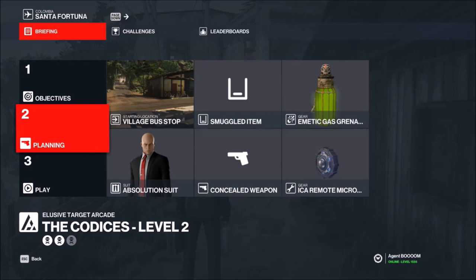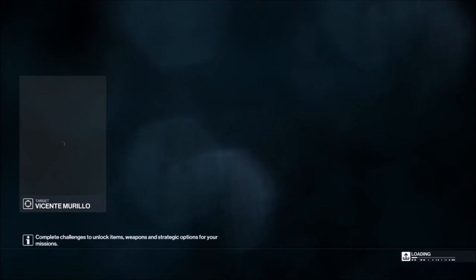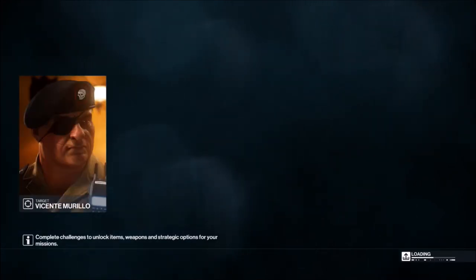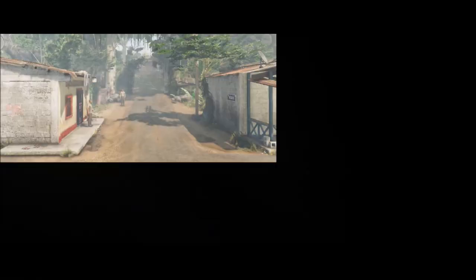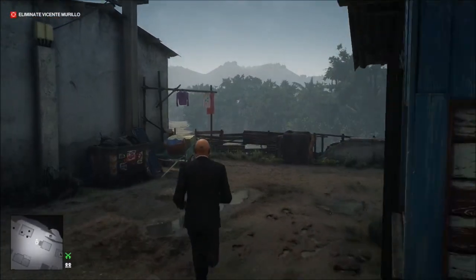On level two we're going to be dealing with The Revolutionary. This time around we're only using the emetic gas grenade and the micro taser.